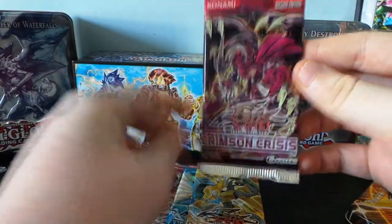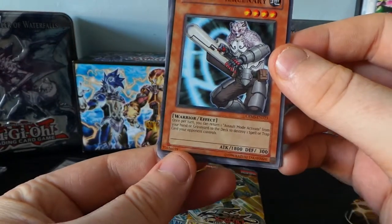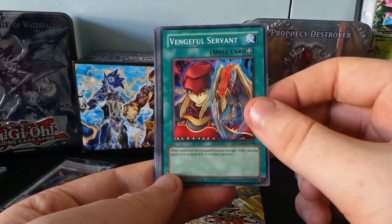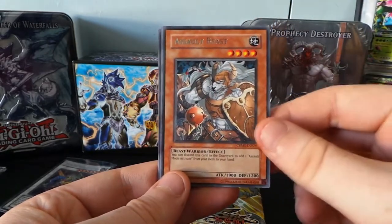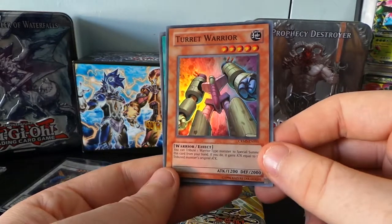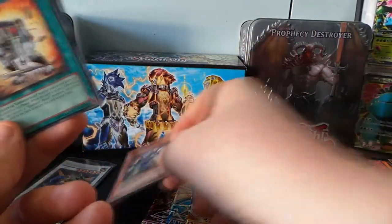Let's go for a Crimson Crisis now — come on, Assault Mode! Assault Mercenary. Descending Lost Star. Vengeful Servant — when the controller of the equipped monster changes, inflict damage equal to its original attack, pretty cool. Scirocco the Dawn — Blackwing. Rare Assault Beast — you can discard this card to the Graveyard to add Assault Mode Activate from your deck to your hand, pretty cool. And Super Rare Turret Warrior — you can tribute one warrior-type monster to special summon this card from your hand; if you do, it gains attack equal to the tributed monster's original attack. That's pretty cool — it's a nice-looking card.